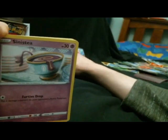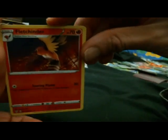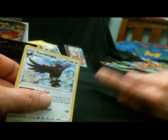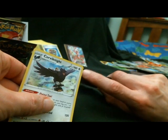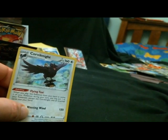Corvisquire. Sinistea. Pheromosa. Cascoon. Butchern. Energy. Skullus, Fletchinder — nice. Rare Fossil. Reverse Squirtle. And a Corviknight rare — ooh, hollow. And it's got a trainer — it's like the taxi — oh, its ability is even Flying Taxi.